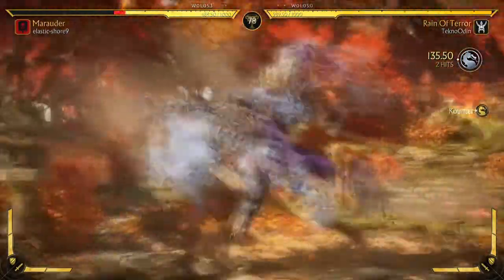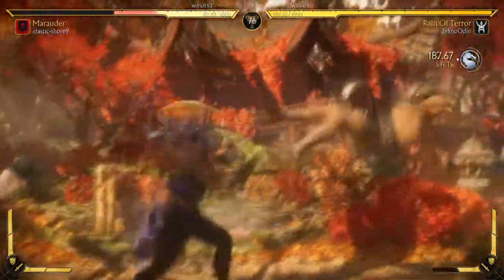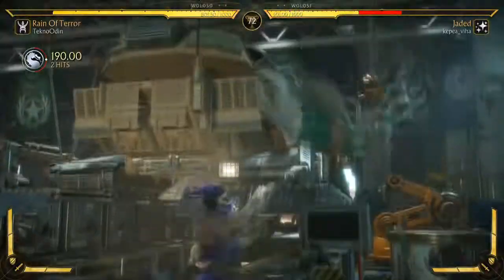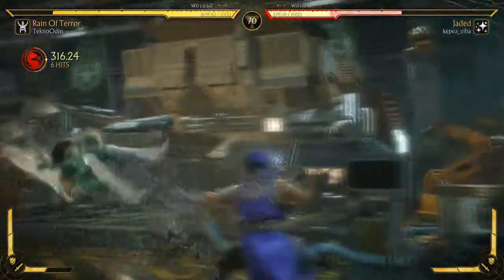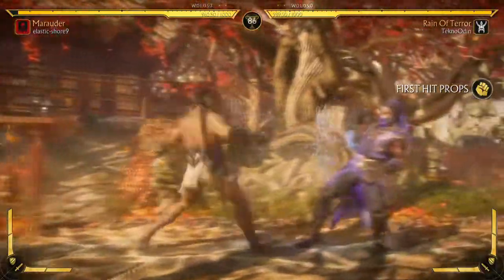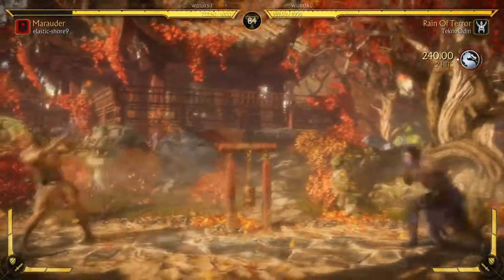Rain of Terror isn't too bad either. You have the boost of both your Geyser Kick and the new Geyser Palm for combo extensions, and Riptide for that MK9 re-stand option. And then there's Hydro Plane, which with some good string knowledge can be used as a sort of riposte. And it has a crushing blow — what's not to like?